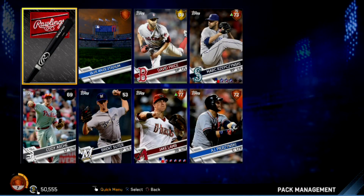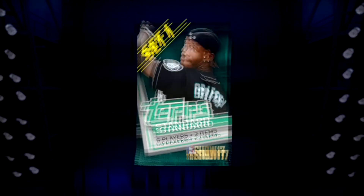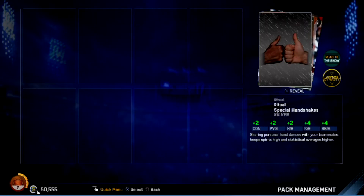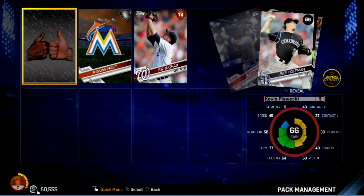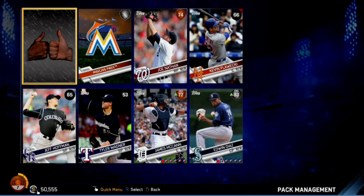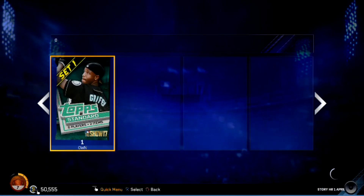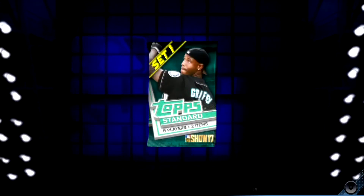That's pretty solid — yeah, pretty solid. Two more packs here we go. If you've been watching this whole video, thank you for hanging out. Got another silver, silver stadium, and then Edwin Diaz — an 83 closer. He might be our closer.